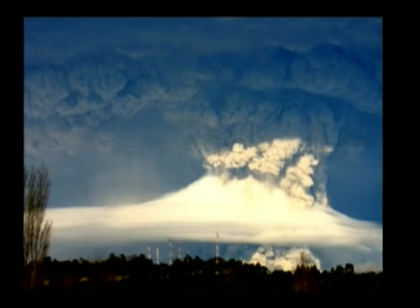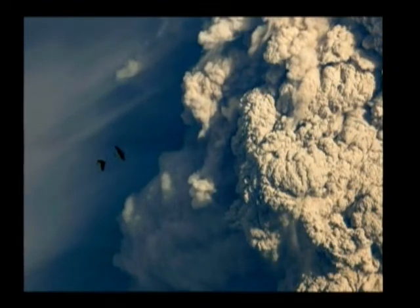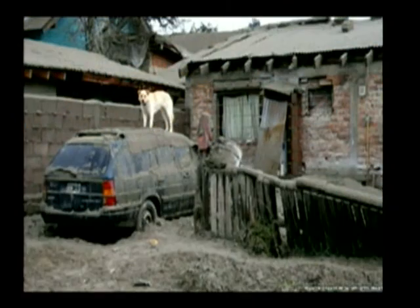Doesn't that look like an atomic bomb setting off? A couple of birds look pretty dwarfed, don't they? Those clouds are full of volcanic ash — it's got to drop out and fall someplace. That's pretty much the fallout of the ash. You can see it on the roof, look at that car — it just absolutely bathes in this stuff. You can't see anything of the yard.